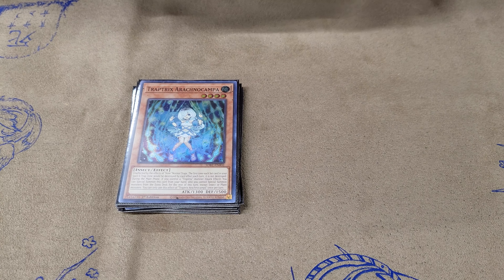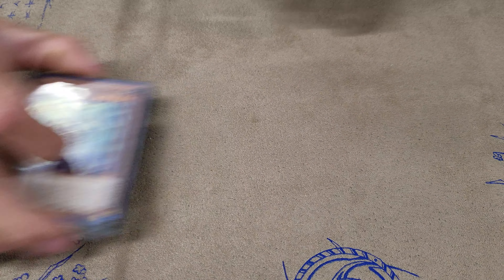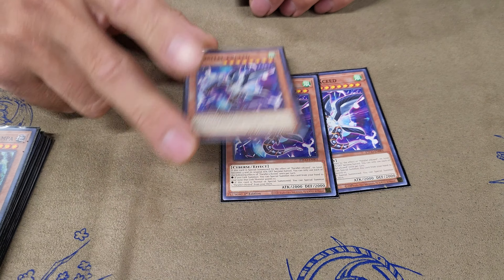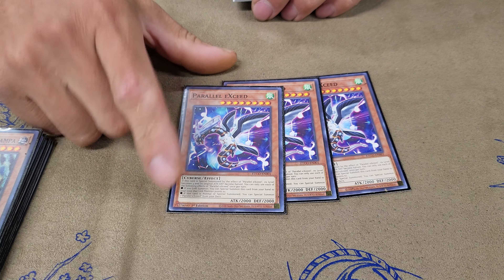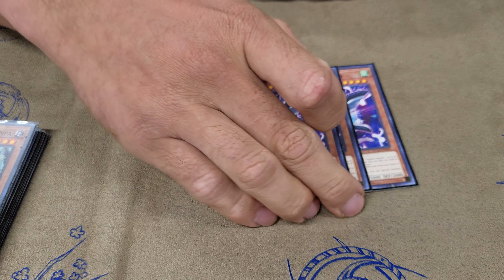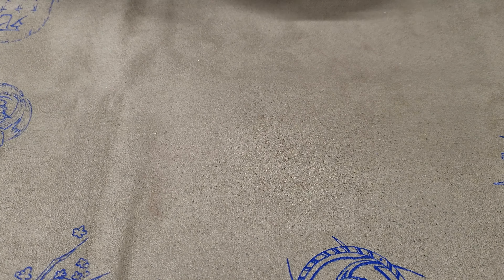That's it for the Trap Tricks monsters. Going into the little combo pieces — obviously Sarah. Sarah going into Rafflesia and just not worrying about Nibiru. Didn't get Nibiru today but was afraid of it.